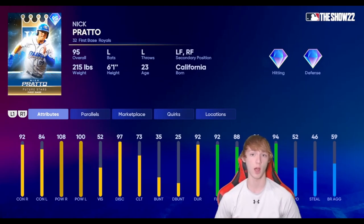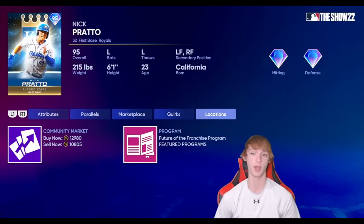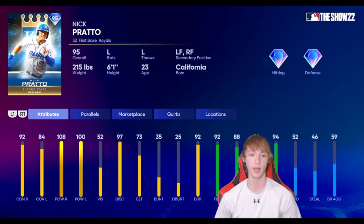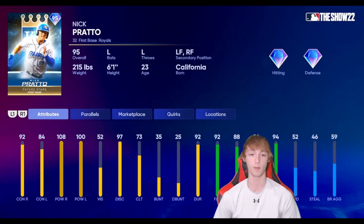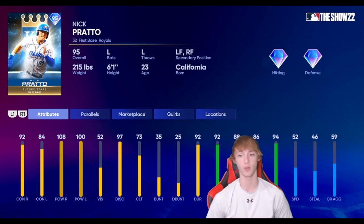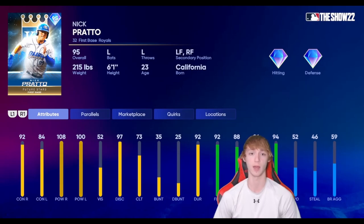Next up, we have a cheaper card — our first Future Stars player of the video. From the Kansas City Royals, we have Nick Pratto. Diamond Hitting, Diamond Defense — you won't see too many cards have Diamond Defense unless they're from the Future Stars program, at least for first base. He's about 1,200 stubs or 10,000 if you do the buy order. He's got 92 contact right, 84 contact left — not too great on contact left — but he makes up for it in power with 108 power right and 100 power left. He's also got 52 speed, which is pretty good for a first baseman. I'm a pretty big fan of these Future Stars first basemen — they did really, really good with them. He's definitely worthy of a top spot on the list.